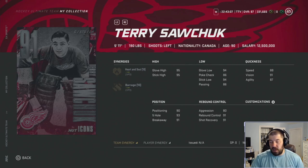Terry Sawchuck — another goaltender who played in the era of no helmets, which to me is utterly ridiculous. He's 5-foot-11, 190 pounds, also wears his glove on his left hand. He has two points for heart and soul and two points for barrage, so synergies are not good. But his attributes are actually better than Plante's — glove high and stick high are 95, which might be the highest in the game right now. Glove low and stick low are 94, speed 88, vision 91, agility 87, positioning 90, five-hole 93, aggression 80, rebound control 91, shot recovery 91.